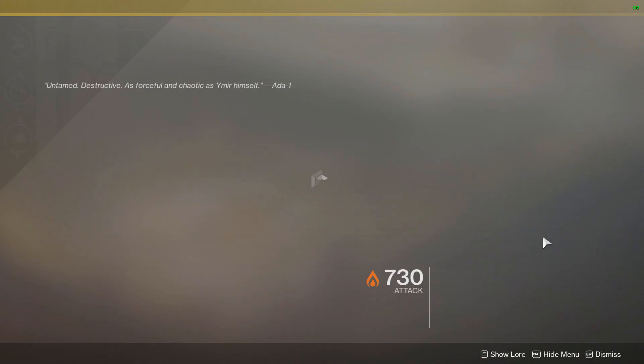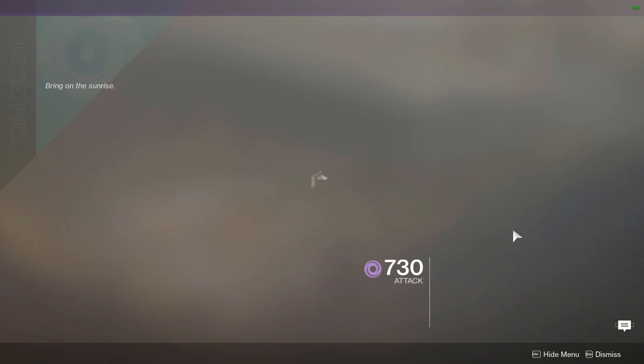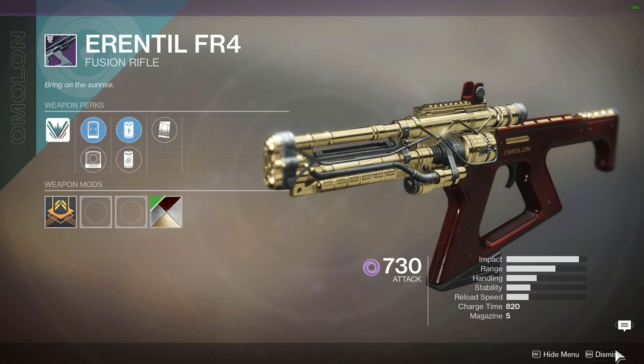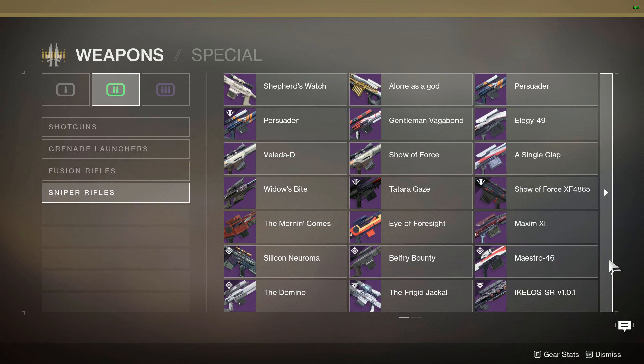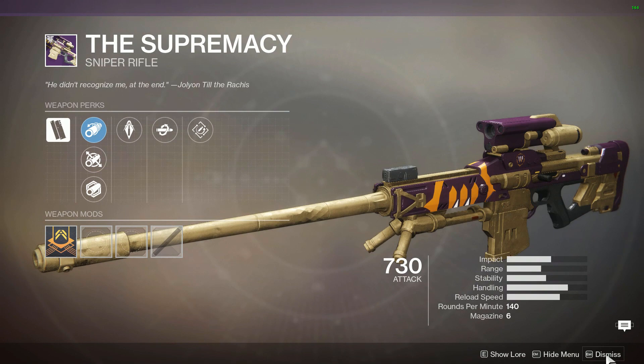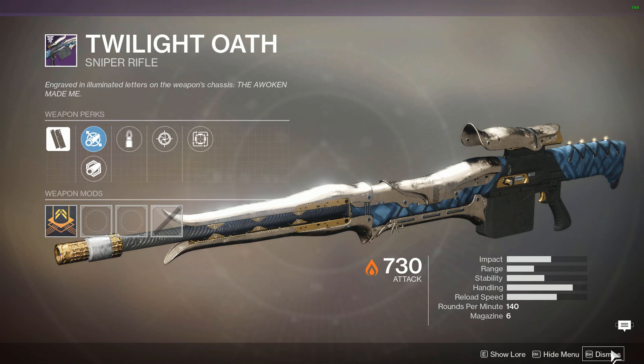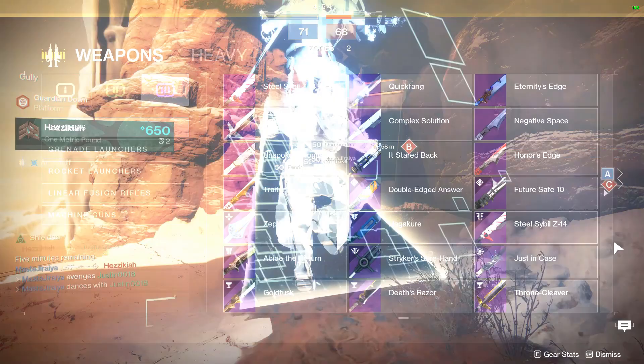While getting kills with those primaries and focusing on sword kills first, I recommend using Jotunn or Arbalest for your special for the fusion rifle kills. These will go pretty quickly, as will the sniper kills, which might even be done without you having to touch a sniper because your teammates will be getting those kills for you. But if you do need those kills, Supremacy and the scout rifle Twilight Oath are excellent for double body shots or high aim-assist headshots. Team up with auto rifle or scout rifle friends to help each other out.